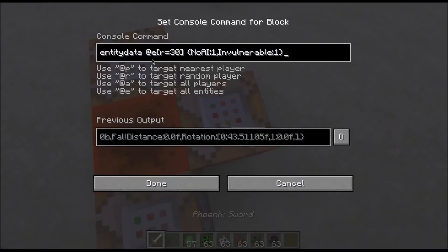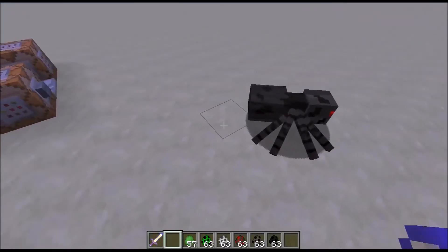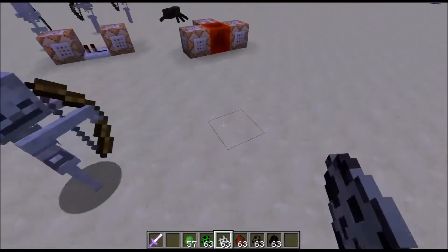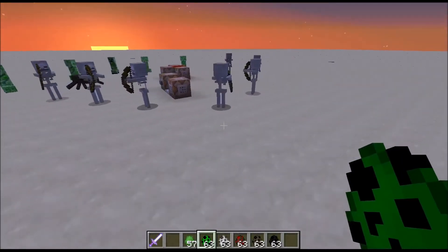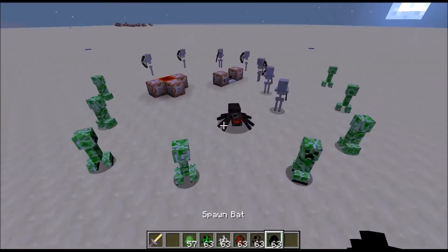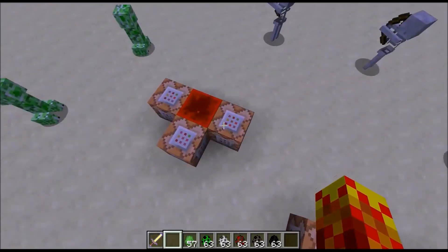Since this uses @e, it will look for every single entity within the 30 block radius, so it will essentially affect every single entity. As you can see, all of these entities do not have an AI. So it will work really well as decorative items. That's all I have for this video — I hope you liked it, and thanks for watching.